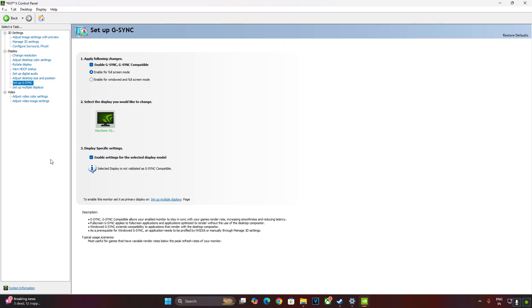Click on Setup G-Sync. My monitor supports FreeSync Premium — it's a G-Sync Compatible monitor. Enable G-Sync and G-Sync Compatible, enable for Full Screen Mode, then enable settings for the selected display model and click Apply.